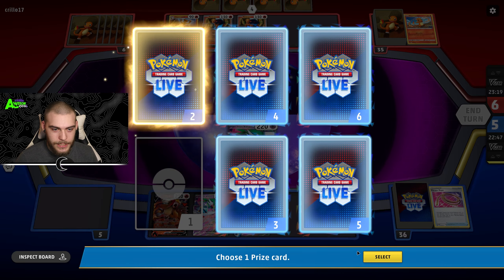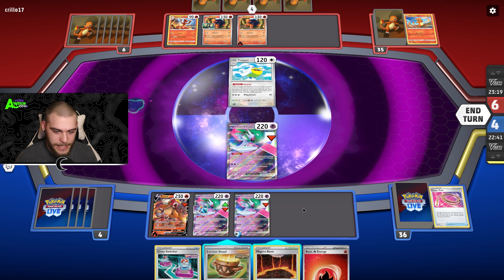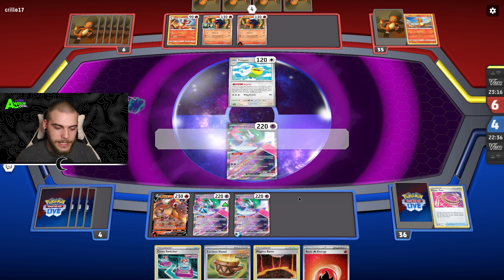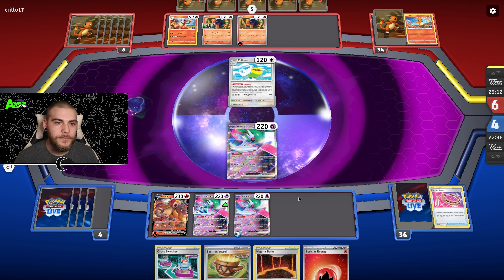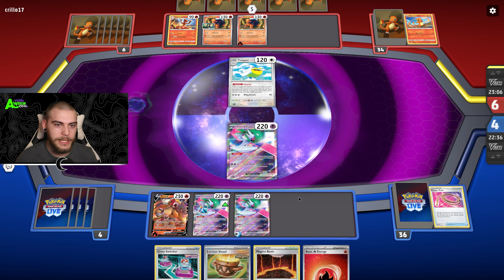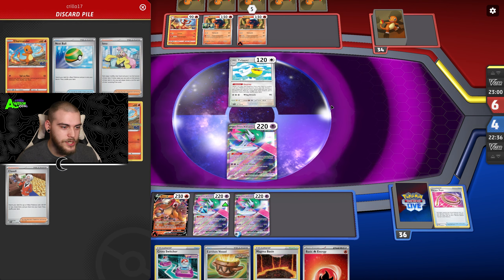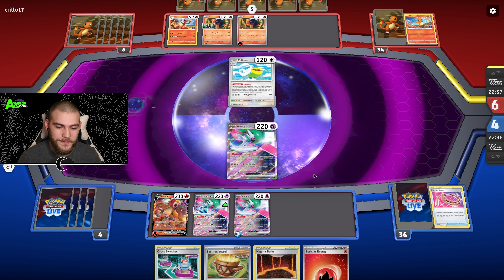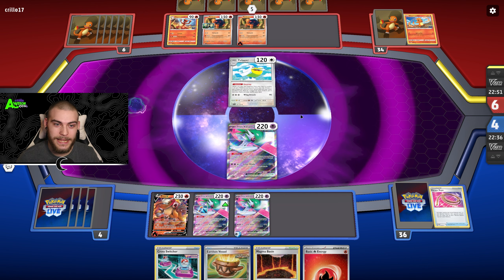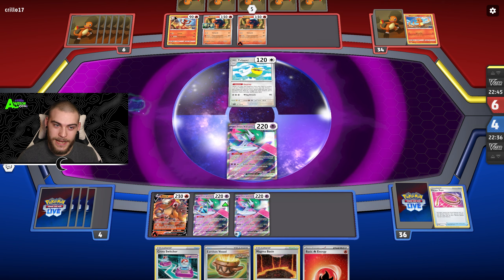Not too bad! Another Tachyon Bits for the Charmander. We're getting somewhere now — basic energy, you love to see it! Next turn we can come out of the Iron Valiant into Entei and start attacking these Pokémon. I'm very glad we took out two Charmanders with Tachyon Bits. Once we go into Entei we should be cruising — this is obviously a Charizard deck, so as long as we keep Charizard off the board we're in good shape.